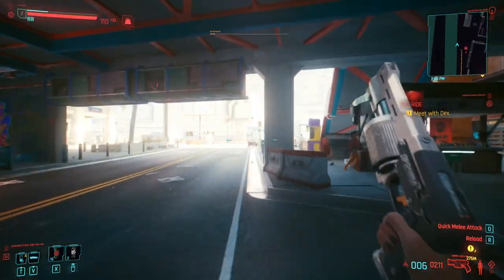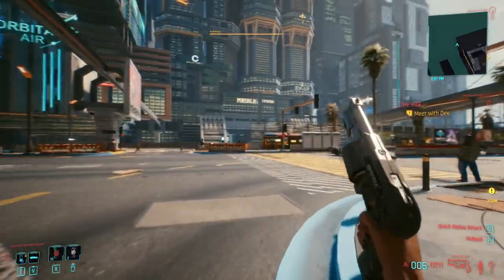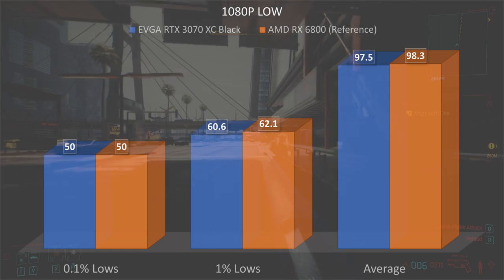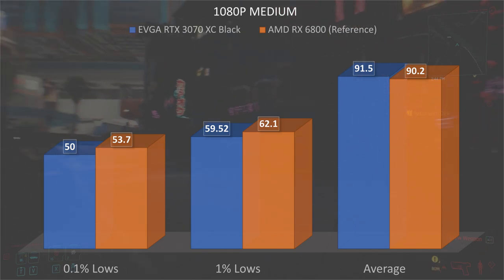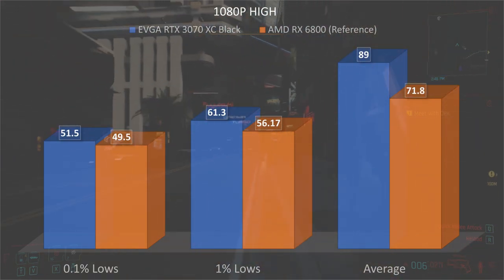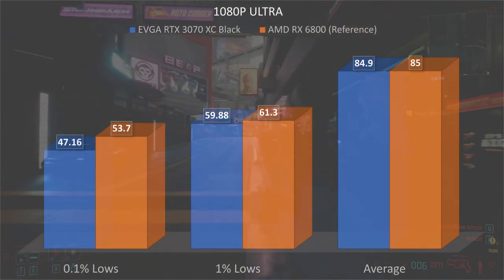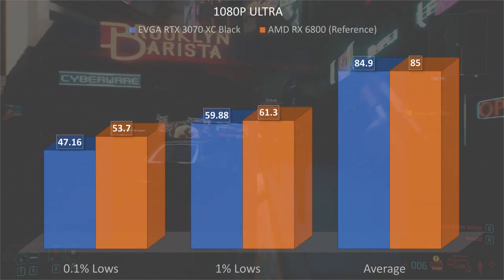Stick around till the end of the video because we will be having each individual setting tested with its percent change in FPS to help you optimize your game for any graphics card. At 1080p low settings, the 3070 scored an average FPS of 97.5, while the 6800 scored 98.3. At 1080p medium, we see similar performance with the 3070 at 91.5 and the 6800 at 90.2. At 1080p high, the 3070 leads with 89 FPS over the 6800 at 71.8. At 1080p ultra, they're nearly even — the 3070 at 84.9 and the 6800 at 85.